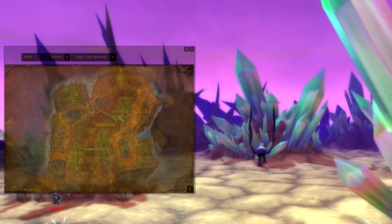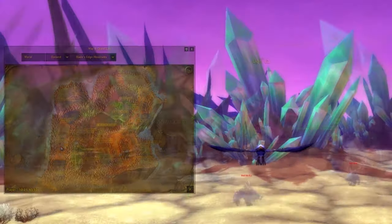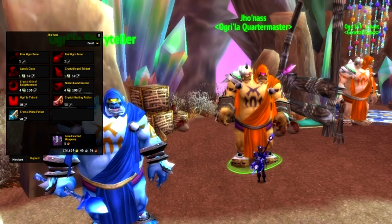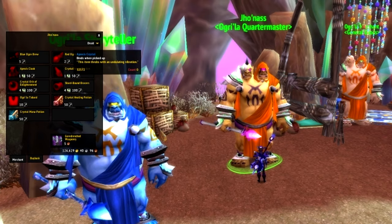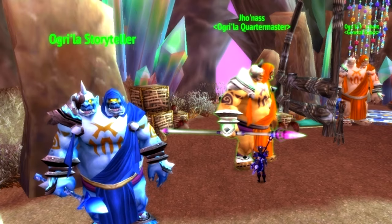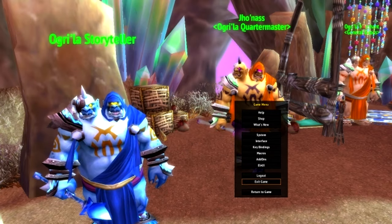In the west of Blade's Edge Mountains there is the Ogre faction called Ogri'la. Their currency is Apexis Crystals — not the couple of thousands you have in your currency tab right now. Reaching Exalted with them will take you something about 28 to 30 days, and let's face it, is it really worth a tabard and a few appearances?